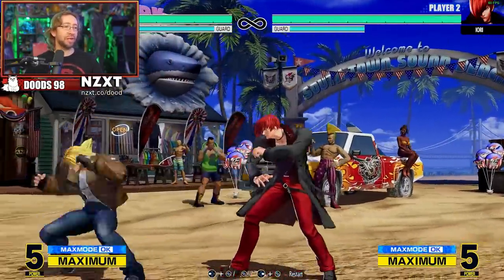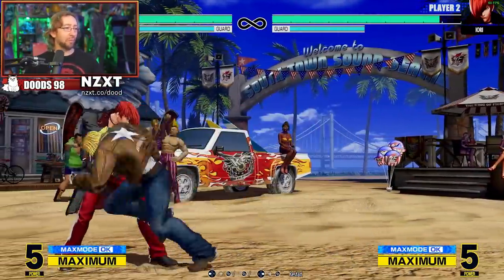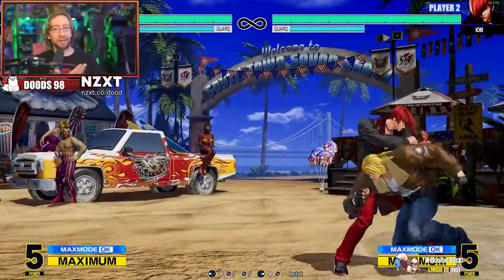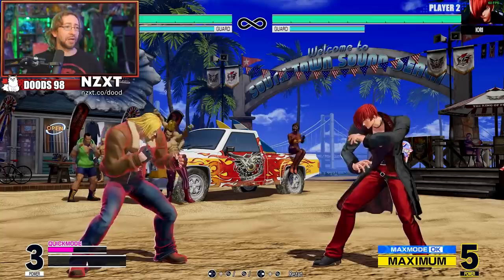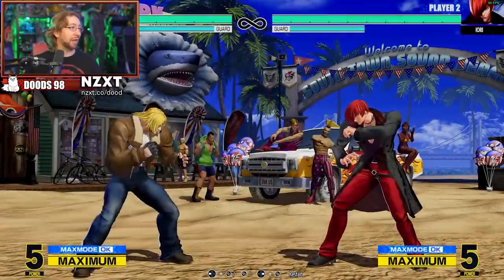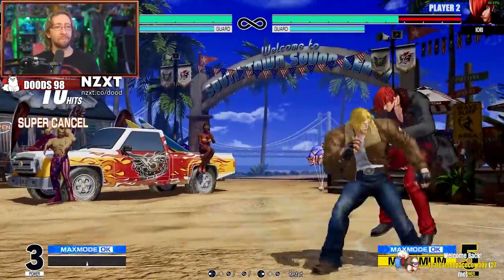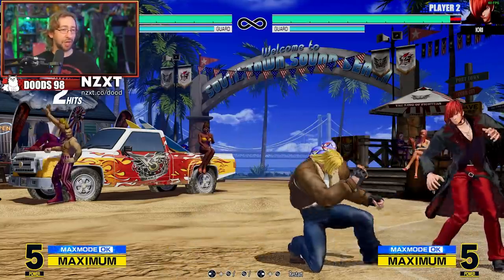The run into max mode is automatic, thank God. If you manage to land even light attacks, you could turn any random hit into 40 to 50% really good damage. In this situation, the only way Terry is going to do anything off of those crouching light attacks is through quick max. We ran in off a couple of crouching light attacks, got into max mode, used a bunch of meter and EXs - and that only cost two bars, did nearly 50%.